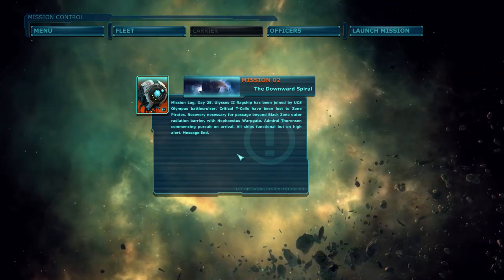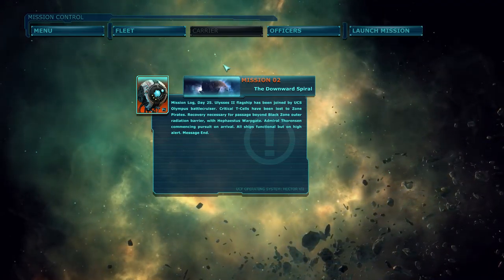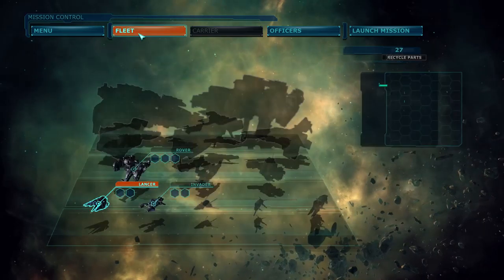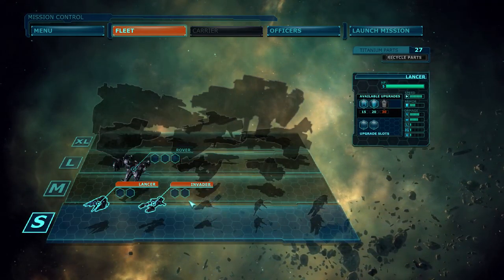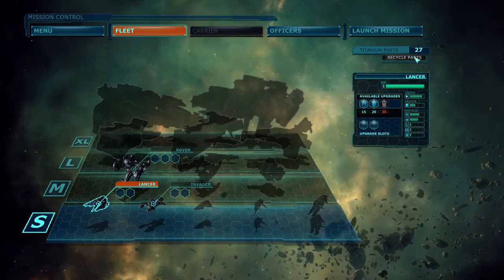Hello everybody, I'm Master Rolphus and welcome to Mission 2 in Ancient Space. We're about to start this mission, but first and foremost let's check out the fleet. This is where you can take all the ships available to you and upgrade them in between missions.